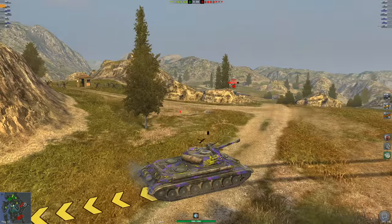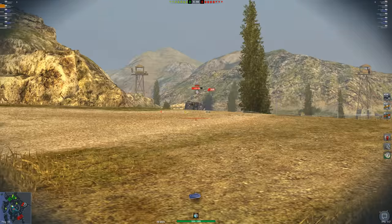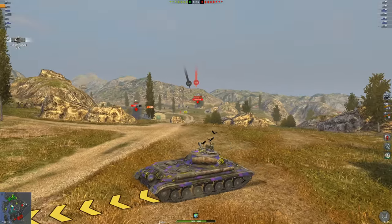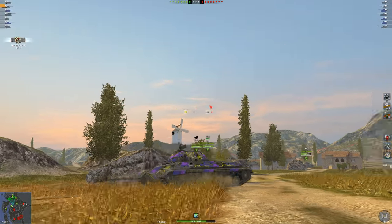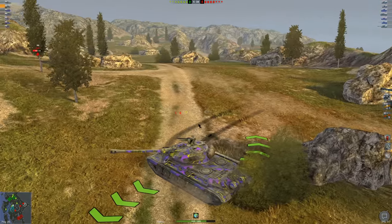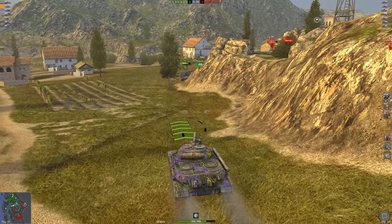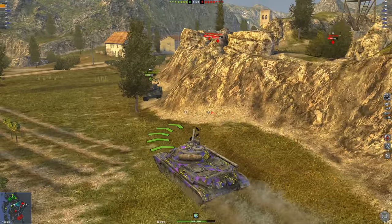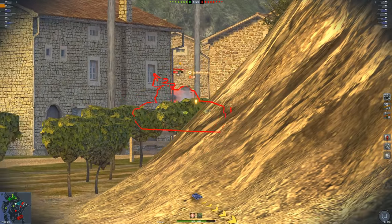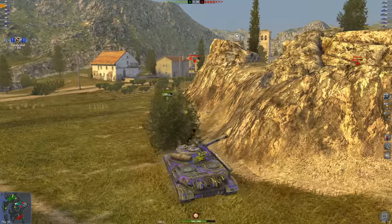The Rev is stopping the Emil from pushing on me, so I reload and get another shell into his turret armor — another nice shot. We did get tapped in the upper plate by the AG Panther, but we stopped a pretty aggressive push from the Emil, which helps out my team. I then move to help my IS-2Sh against the Object 252 and T28 Defender, landing a nice shot on them.